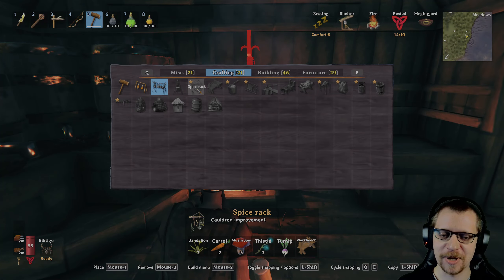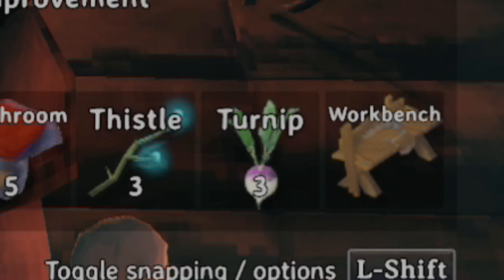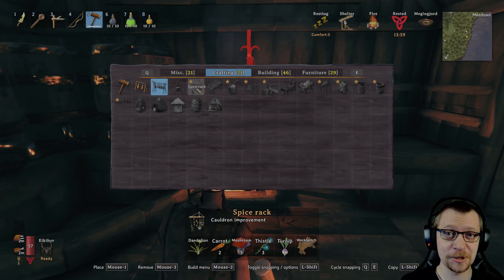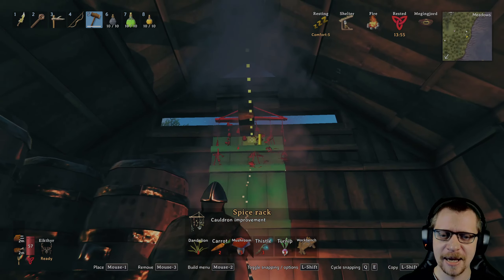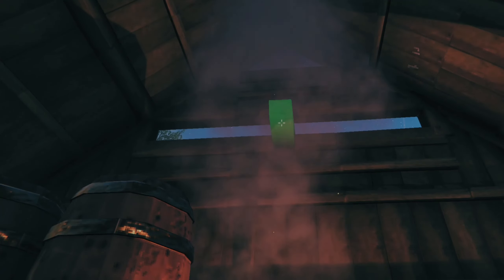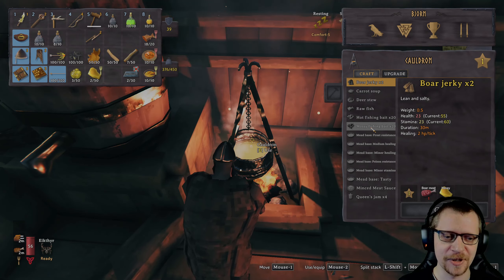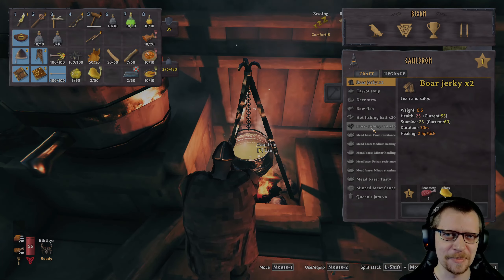Let's look at the spice rack requirements. We have the dandelion, we have the carrot, mushroom... Oh, we need the turnips. We don't have that. But it's growing in our garden, so at some point we will be able to get the spice rack. I'm thinking of placing it right here — this will buff our cauldron so we can make much better stuff. But for now, we will work with what we have. Hey, we have survived this far, so why not a little bit longer?